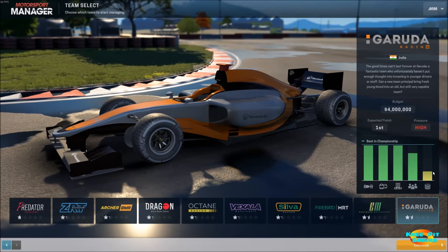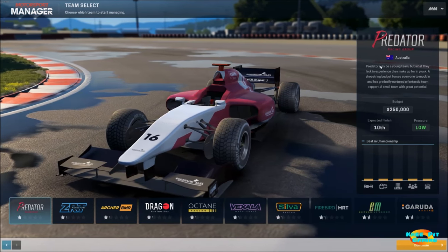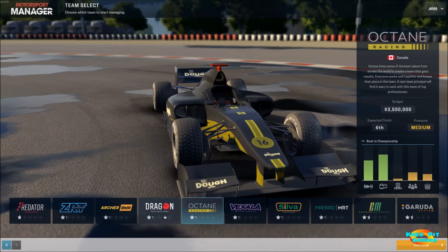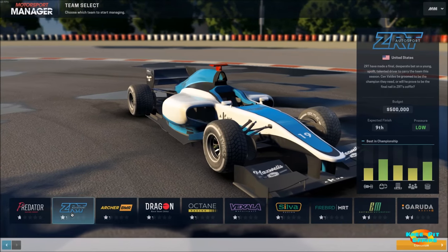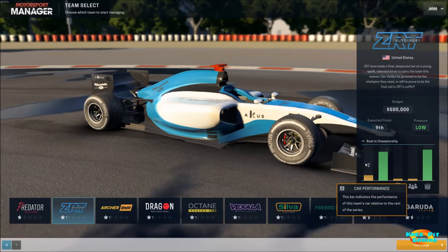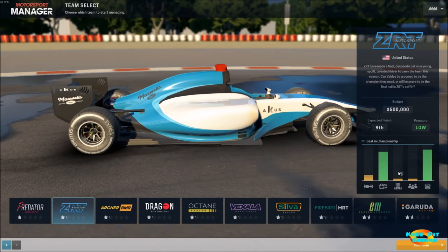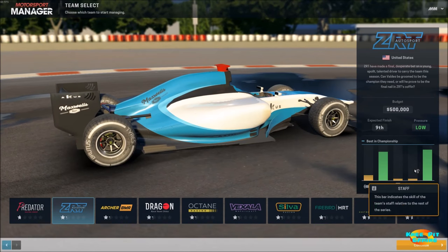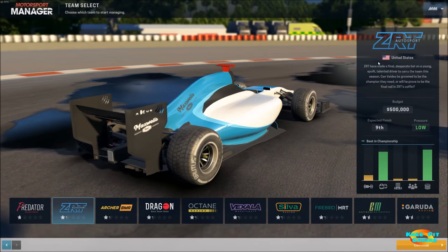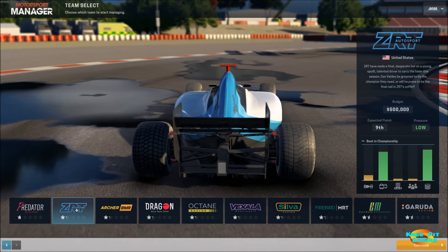Looking at the various sliders, the tooltips will pop up letting us know what each means. The top team is at the very top in car performance, has the best drivers, best headquarters, great staff, and good sponsors. Coming down to Predator Racing, they are at the bottom in every classification. Also of importance to some folks will be the country for each race team — this is a very popular idea for open wheel racing. I'm going to use ZRT simply because they're from the United States.